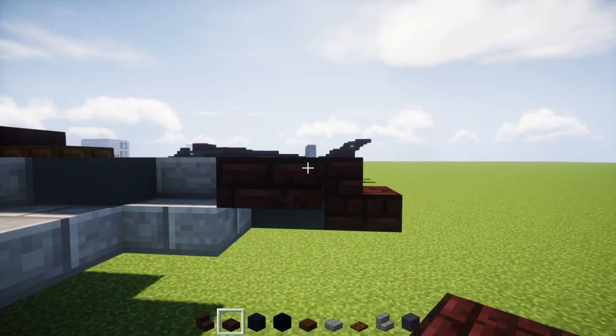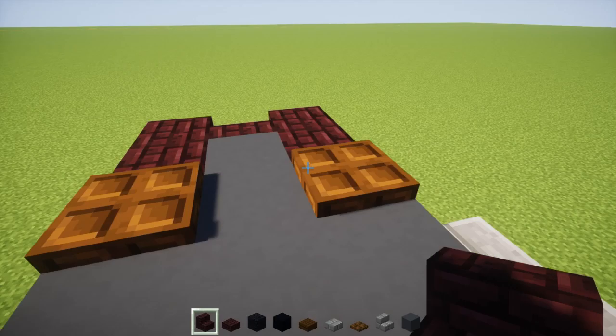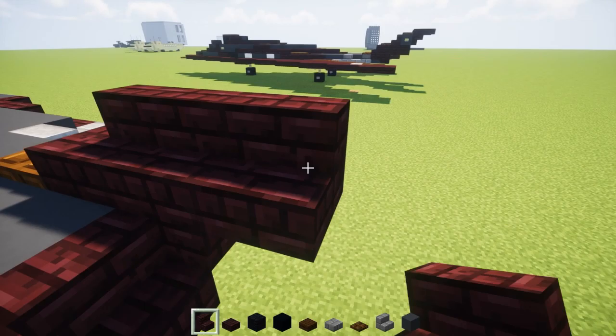Add a dark oak wood trapdoor on top of the stone brick stairs. Behind it, we're going to have a nether brick stairs facing the front on both sides. Behind that, add 3 nether brick stairs facing inward — 1, 2, 3. Same thing on the other side: 1, 2, and 3.